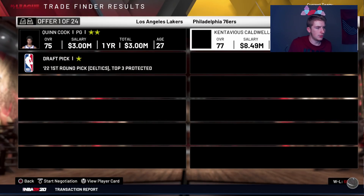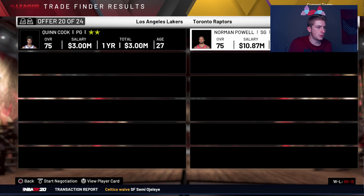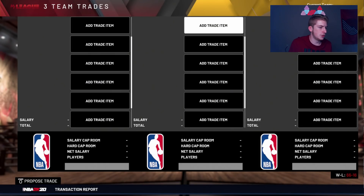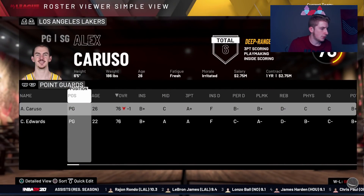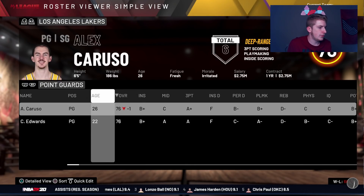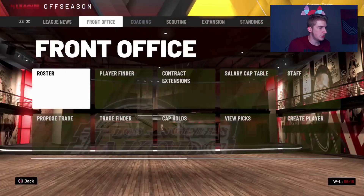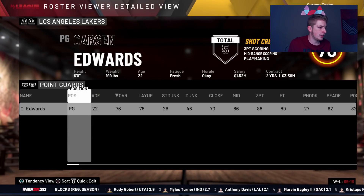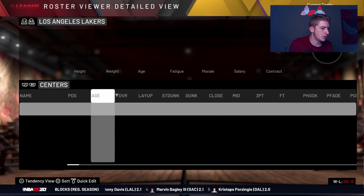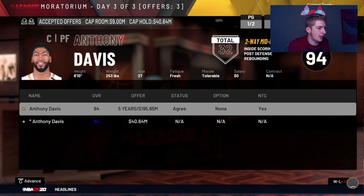We got Quinn Cook out of here. Now we have Carson Edwards and Alex Caruso. I'm thinking about letting Caruso start — he probably wouldn't be a terrible starter. He can play shooting guard. LeBron moves to point guard, Josh Richardson starts at small forward, and we secure Anthony Davis's bag — there's no way he walks.